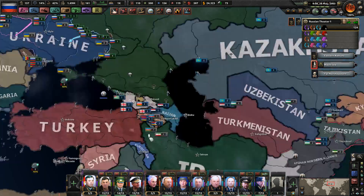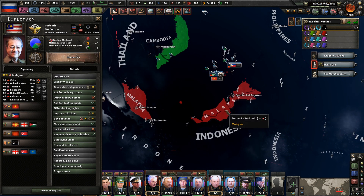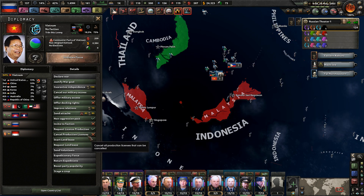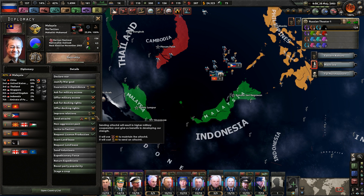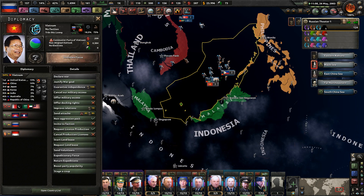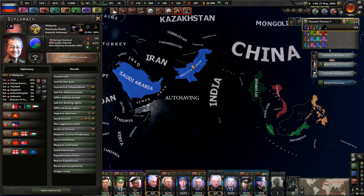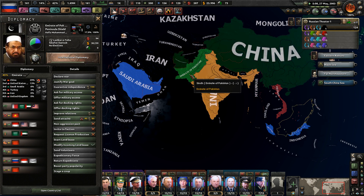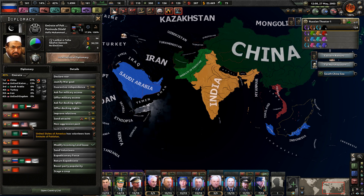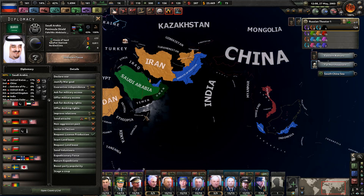Until the Americans get to the Urals I literally could not care less, and I'm sure China would deal with that situation before we have to worry about it. Vietnam declared war on Malaysia — Vietnam is not aligned, Malaysia is nationalist. Malaysia joined Peninsula Shield — you'd rather be part of India? Saudi Arabia and Pakistan will not be sending volunteers to anybody as a result.